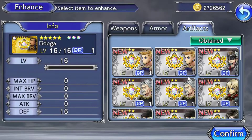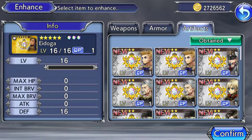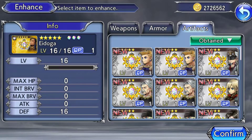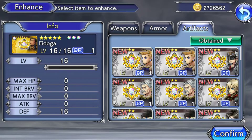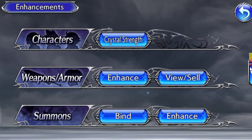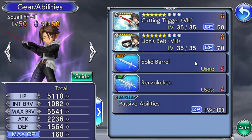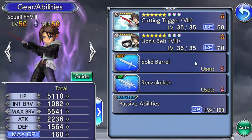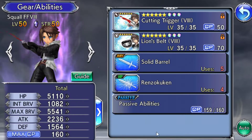You can only have three artifacts on one character at a time. If you try to add a fourth it'll ask if you want to overwrite one of your existing artifact passives. If you say yes it takes you to a screen asking which one to remove — it will confirm again before removing, so you pick the one you don't want and replace it with the new one.